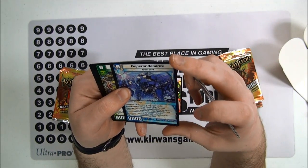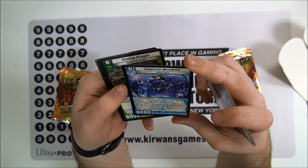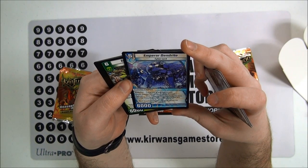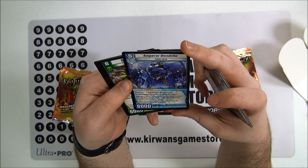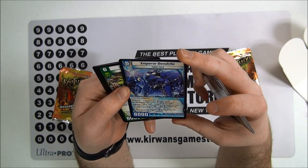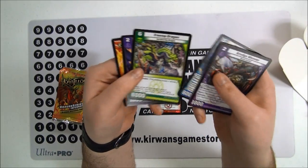Celestial Dragon and Emperor Dendrite right after it. He's cool — Double Breaker with Hydro Jet. When this creature enters the battle zone, return target creature that is level 5 or less from the battle zone to its owner's hand. So you could do that with, like, Hydra Medusa. That'd be cool.